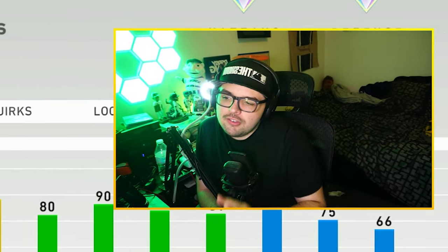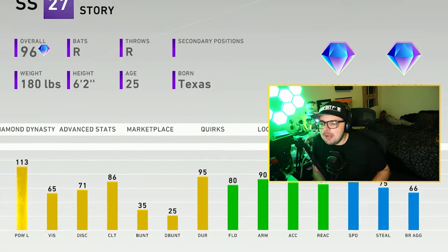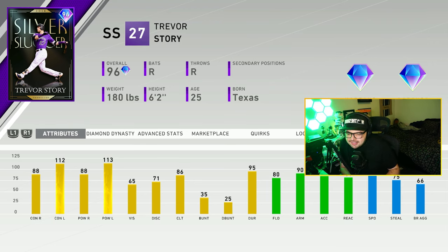In MLB 20 we got Trevor Story as an early game headliner card. Back then headliners were a little bit different — there weren't as many being given out at this point in the game. But this card really wasn't bad. When you look back at MLB 20, there were plenty of other shortstops that were way more well-rounded.